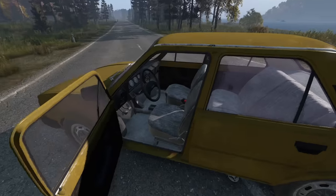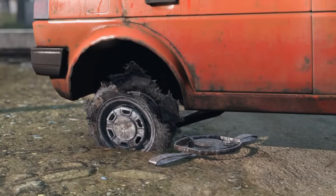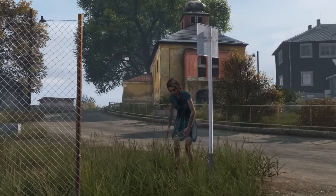A landmine can be placed under a car and will only explode once a player gets in it. This does not work with bear traps; however, if a player drives over a trap it will ruin the wheels. Cars will trigger tripwire traps. It takes three bear traps to kill a bear, one bear trap to kill a wolf, and will only break the legs of a player or infected.